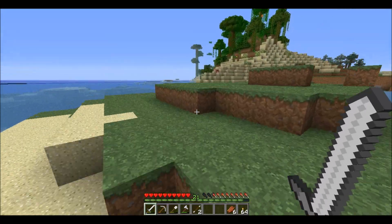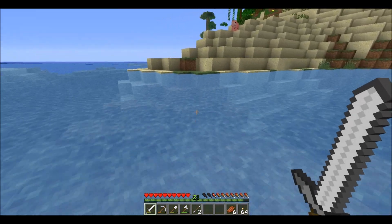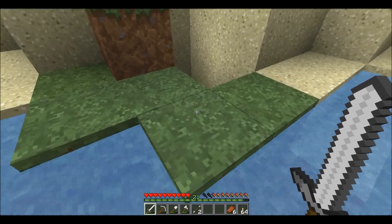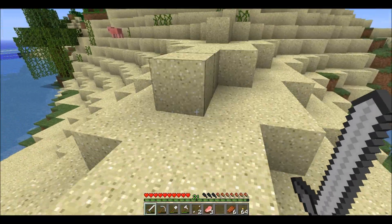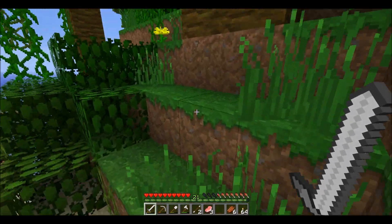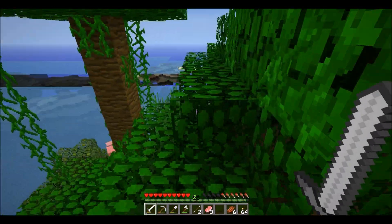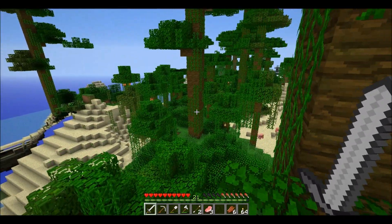It looks like an island, so I don't think this sea is all that big. We need to look a bit closer, maybe later. I think there's more food. First I want to check out this jungle — maybe there's a temple or something. It seems like this jungle is pretty small.